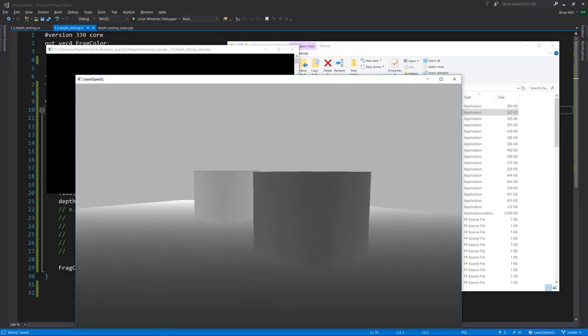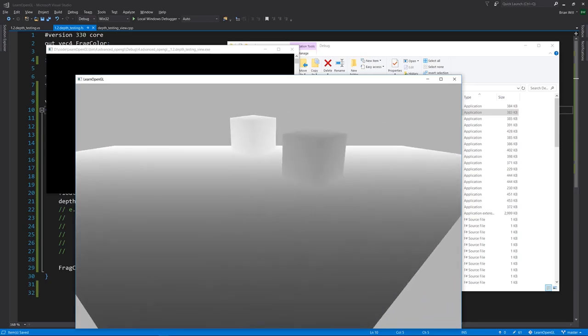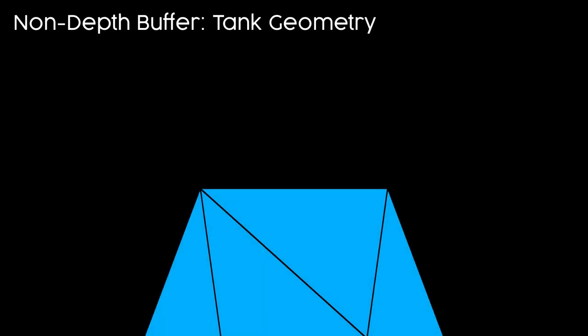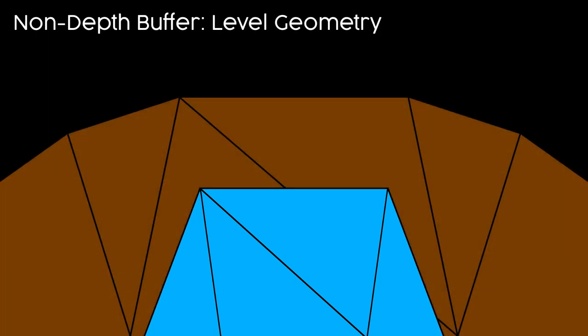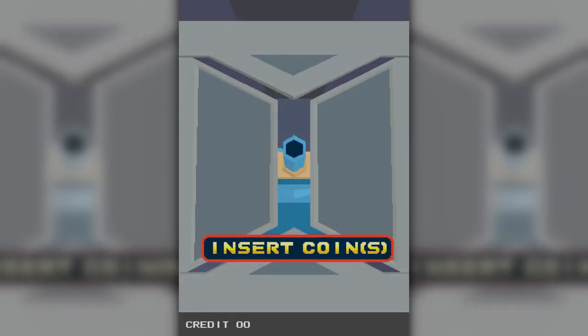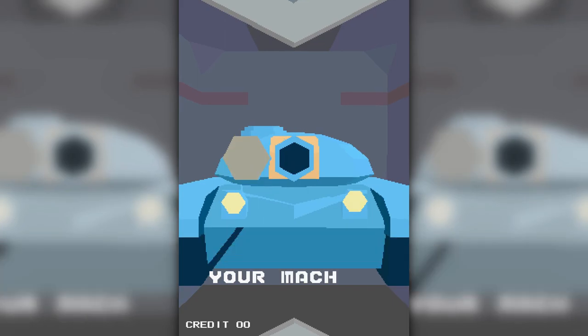How does a 3D system that doesn't even have depth buffering — which prevents further-back geometry from overriding closer geometry — handle that? Turns out, it handles it easily. It draws everything front to back, and it just doesn't fill in any pixels that have already been written in that frame. With that fix in place, Polygonet Commanders hit the point that it's currently at today.